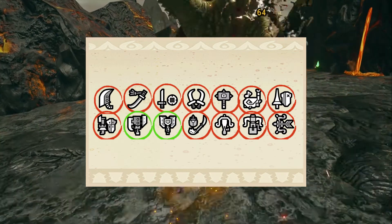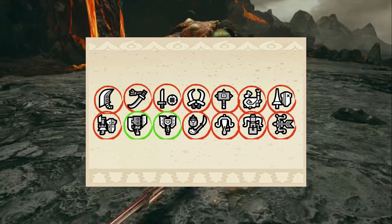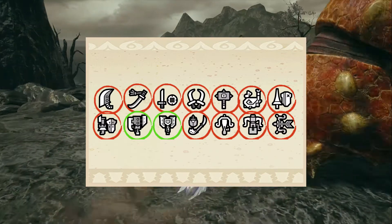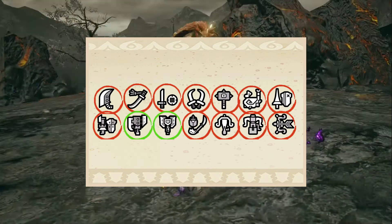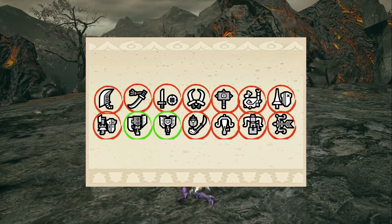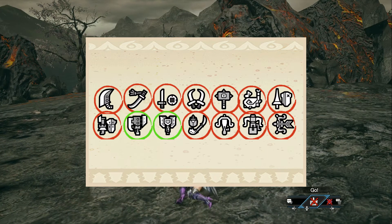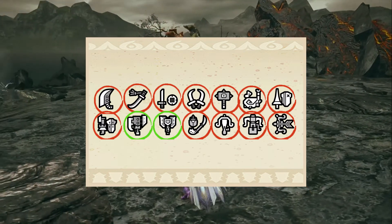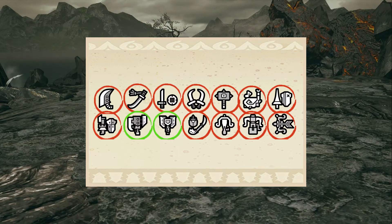Bludgeoner maybe isn't that useful of a skill. At this point in the game you can get weapons with Blue Sharpness or higher, and that will do a lot more damage. Para-Attack is a little bit of an extra skill — if you have a Para-Weapon, perfect, but at this point in the game there's a good chance you'll rather have a weapon with high affinity, high attack, or elemental attacks. And Jumpmaster is also a little bit of an extra.